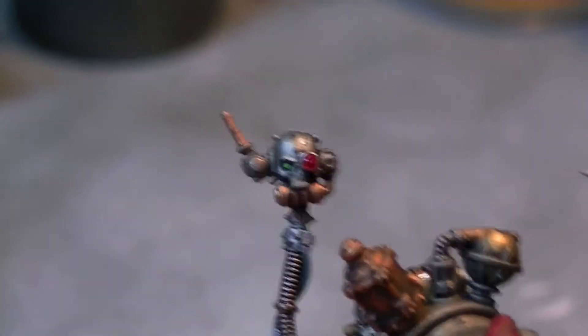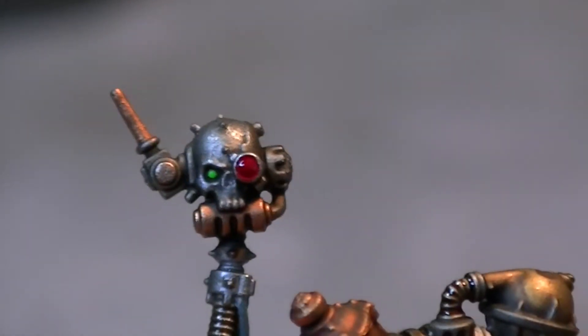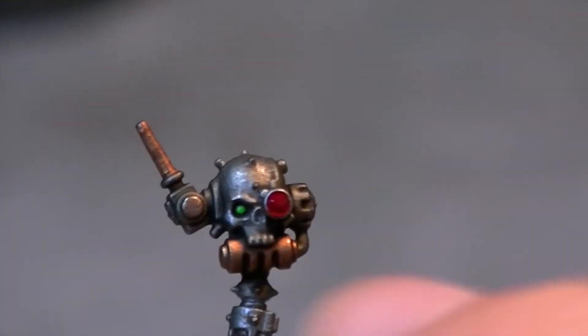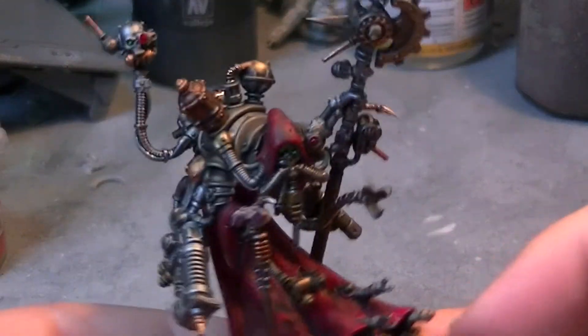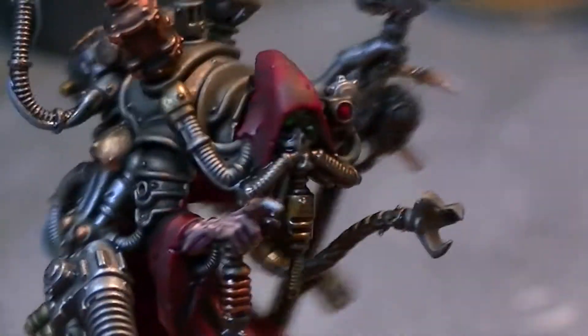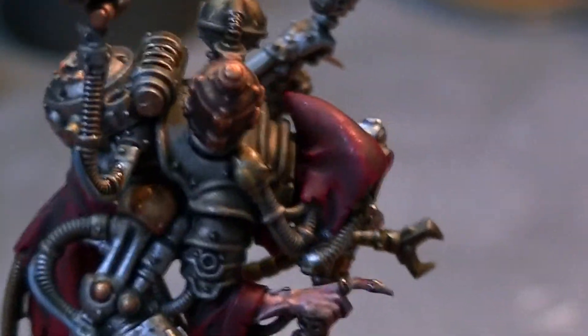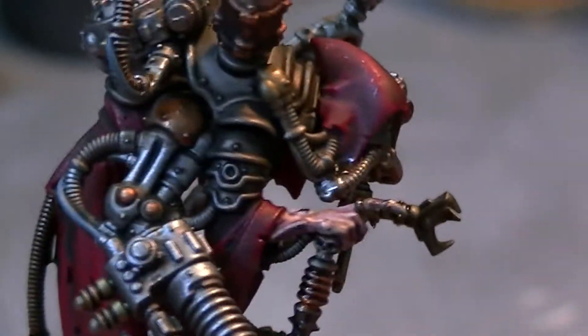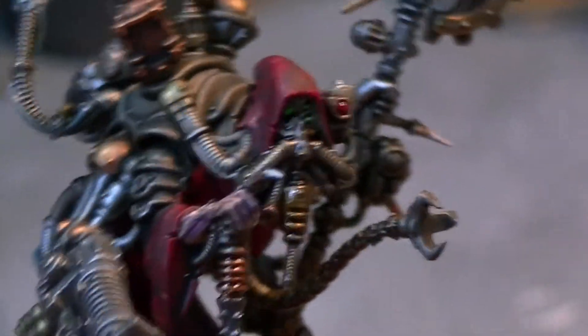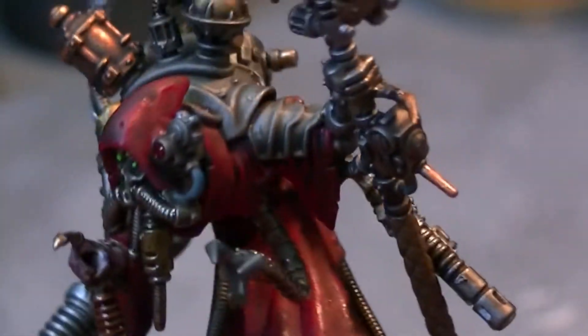I'm always really happy whenever I do eyes — they're so detailed and intricate. The green glowy eye in there really came together because I did it first time, and it's always a great sense of achievement when you do an eye first time. One of the things you'll notice is that the only really organic part of him is his hand. I decided to do a really pale flesh colour with some purple bruising over it, because I reckon this guy's probably going to be pretty old and decrepit.